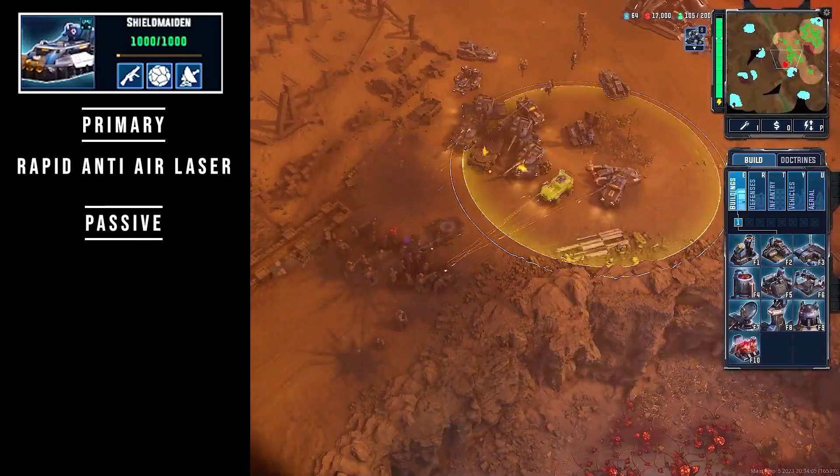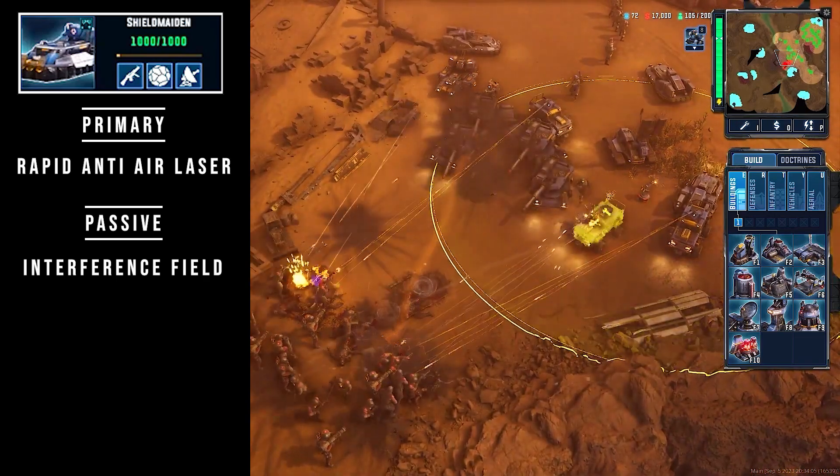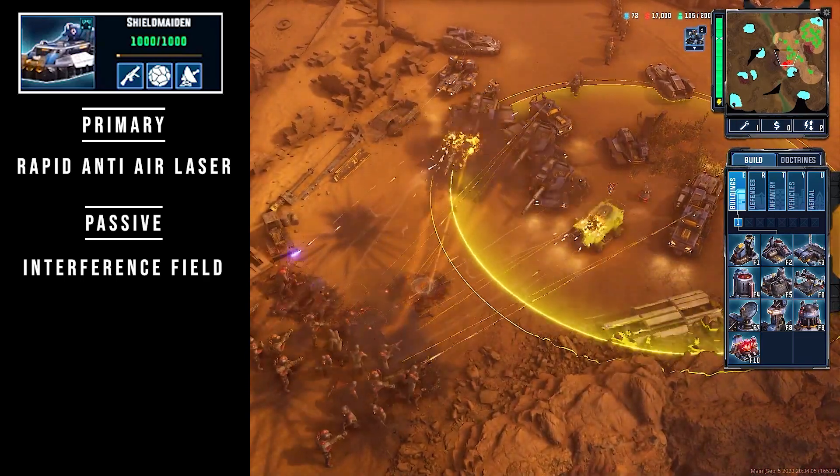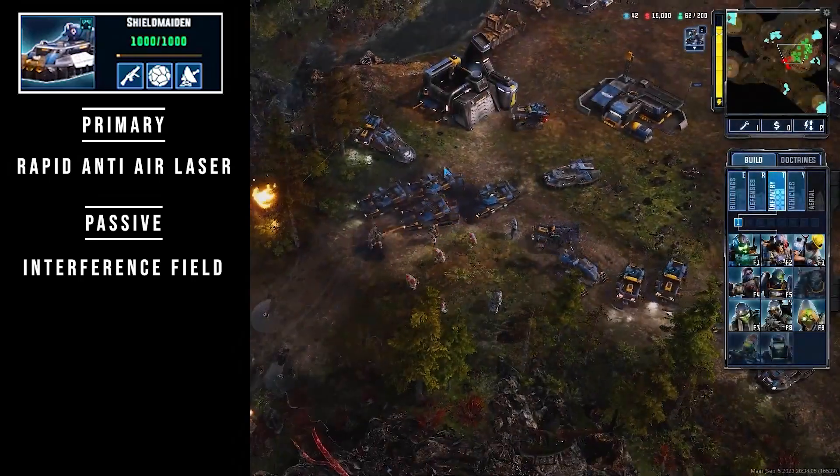Shield Maiden also emits a large interference field when immobile. This field wreaks havoc on enemy missile targeting systems, slowing down the rate at which enemy missile-based weapon systems are able to attack.